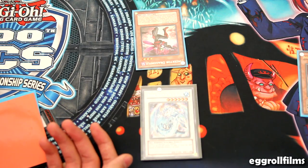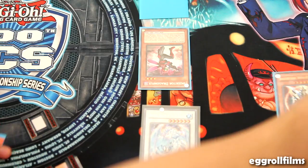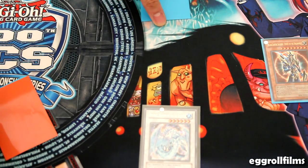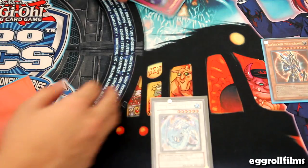So basically, if my opponent had a face-down Bottomless Trap Hole, I could discard for Brionac's effect, Dragonfly goes back to the hand, and then my opponent can play Bottomless Trap Hole. That was the gist of it pretty much.